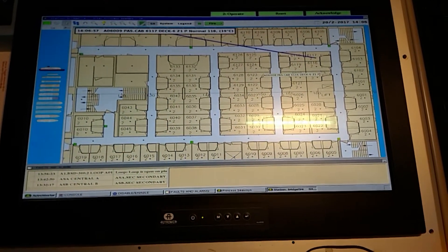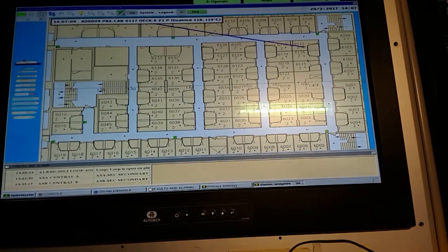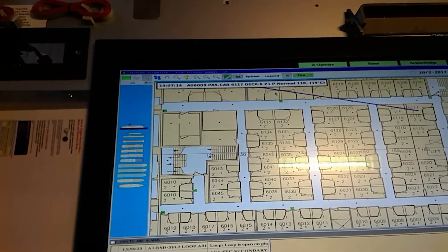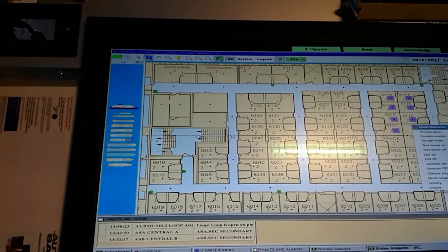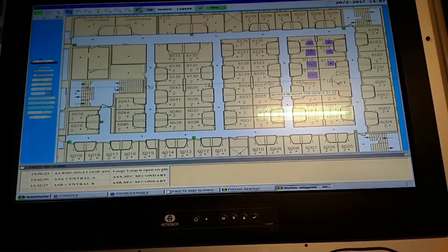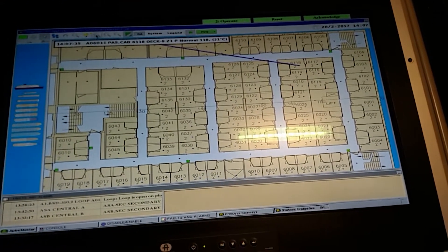If you want to enable it sooner, right-click again, select disable/enable, and it enables immediately. There's also a multi-select function here — click on multi-select, select all those detectors, then disable or enable all of them at once.